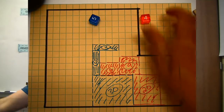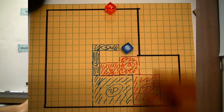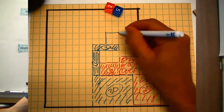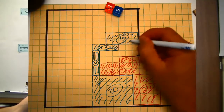Blue's turn. Blue knows he wants to cut this off — pretty much any roll will work. He plays two by five: one, two, three, four, five. Now red is in big-time trouble.